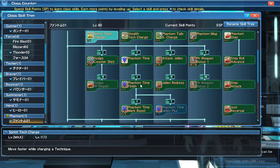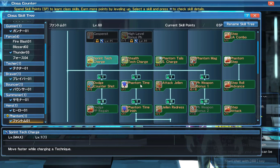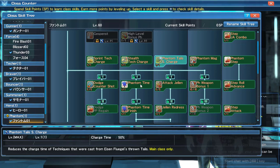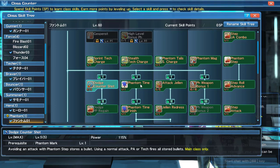You learn all of these next skills from level one so there's no need to spend points on them. You move faster when charging a technique, and you become stealth while casting a technique for a couple of seconds. Your movement speed increases, and of course you can charge your techniques with throwing talons from your rod.